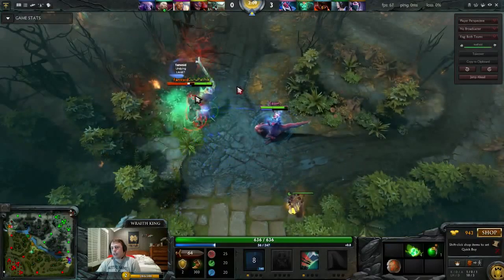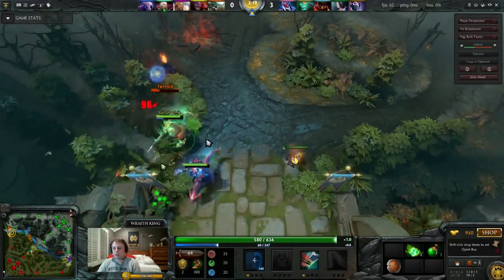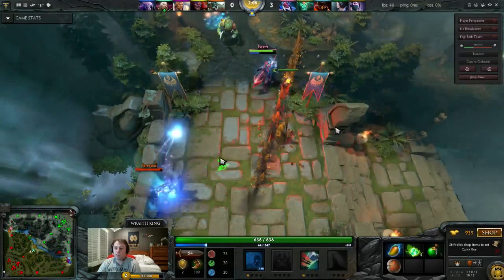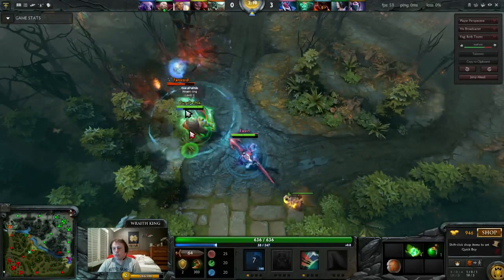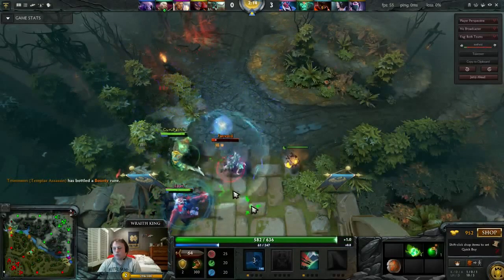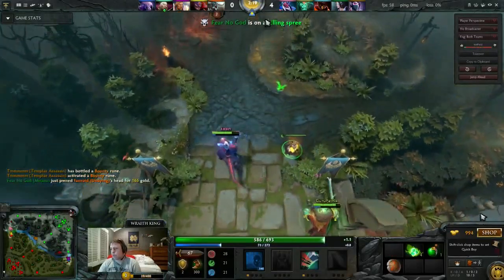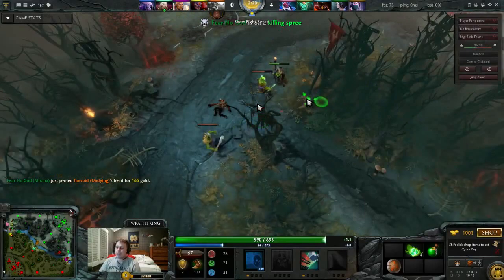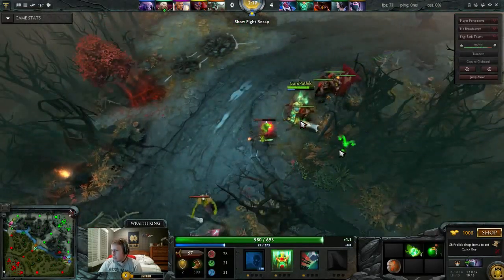Because I've managed the lane so well, I come back to a lane that hasn't moved at all — that's the goal of static farming. You want to be able to leave your lane and come back and have the lane not move at all. My supports are zoning Undying. We're at level two, Disruptor is level two, Potom is level two — we've gotten three kills. I'm free farming and Undying who is level one has no idea what to do.